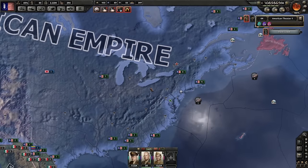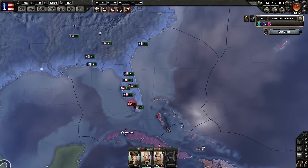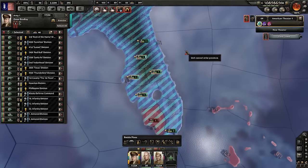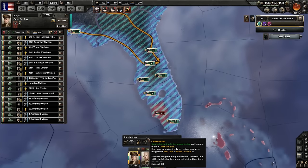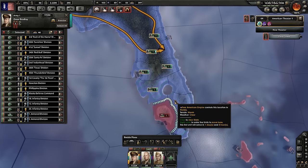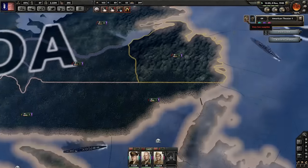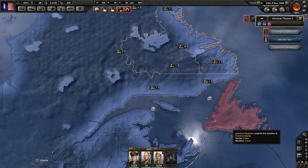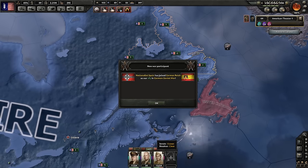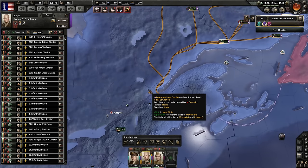Where did my subs go? When I checked over the break the subs were hurting a little bit, not doing as well. Let's make sure we get over here. Let's delete this order and make a front line right there. This is the naval invasion they're talking about - very low supplies. We probably need infrastructure as well. Nationalist Spain has joined the Soviet war - there they go.